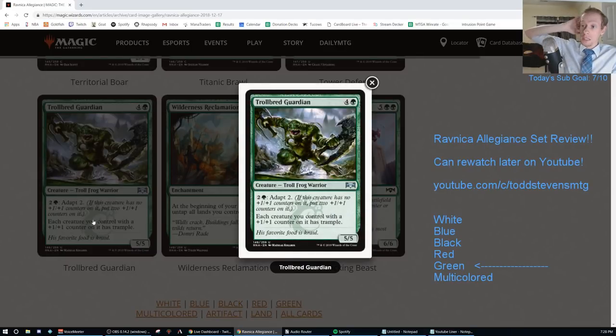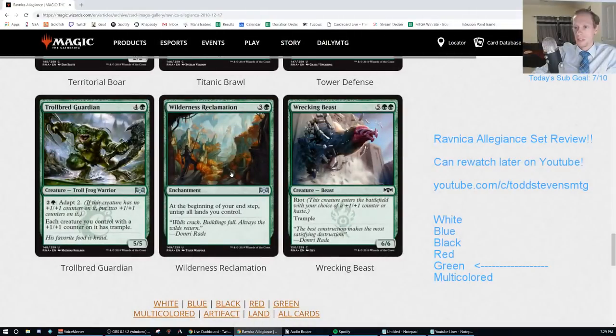Trollbred Guardian. Four green for a 5/5. It has 2 and a green Adapt 2. Each creature you control with a +1/+1 counter on it has Trample. More good art - the art in this set is awesome. Cool card, still an F. Wait - this card is an uncommon?